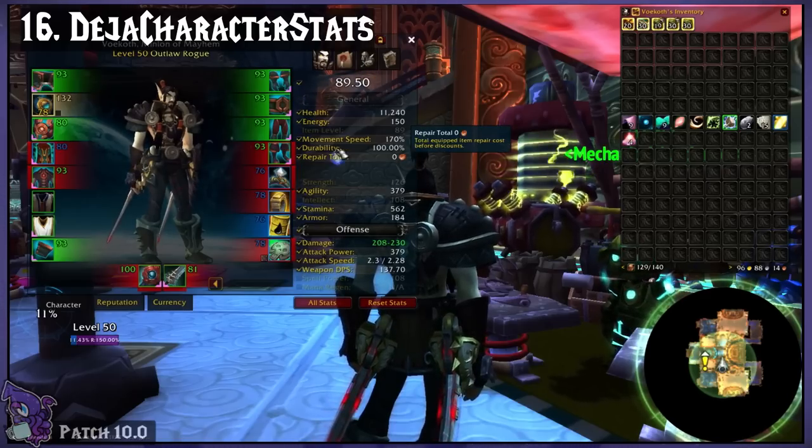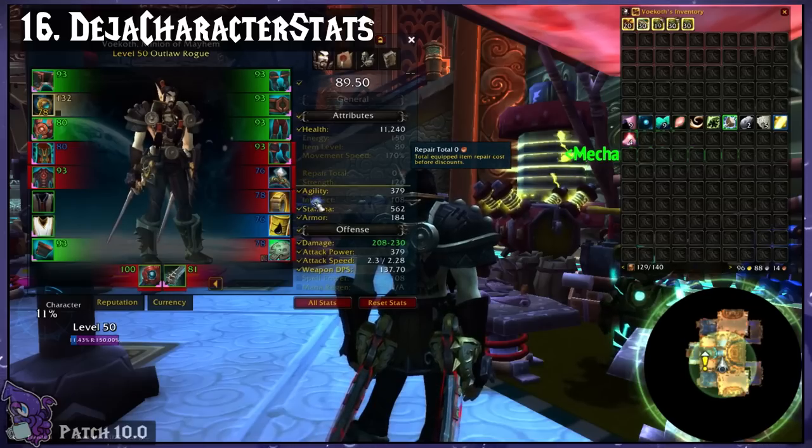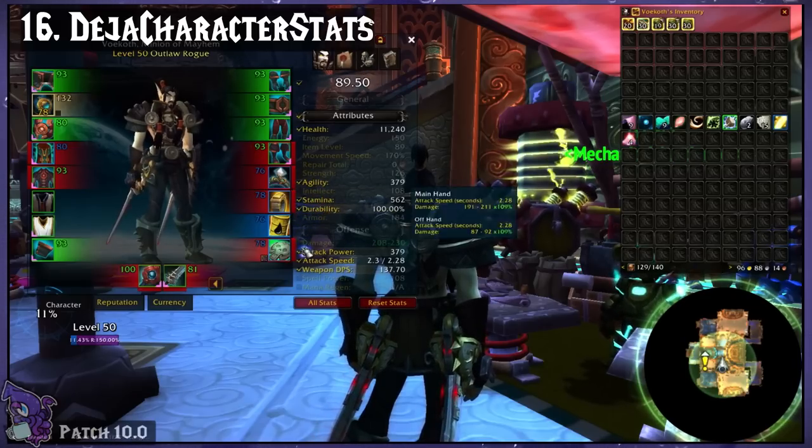Deja Character Stats. This turns your character panel stats into a nice list. You can move stuff around and turn things on and off as well.